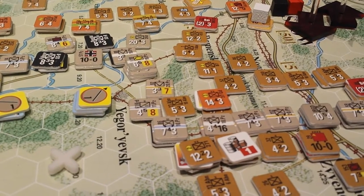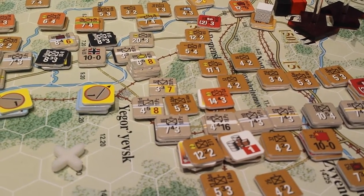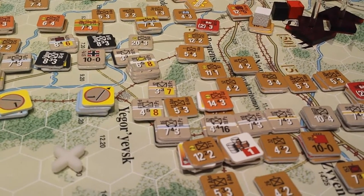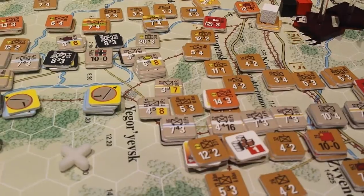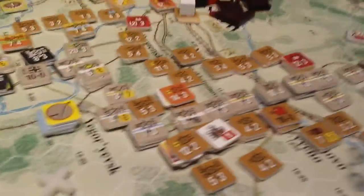They spent three SP to attack and lost two steps. It's just a brutal result. The Germans are sitting there kind of giggling behind their little sandbags as they try to meander in to cut off Moscow.